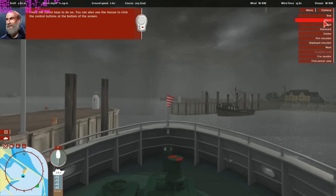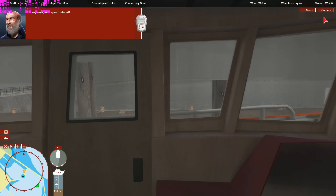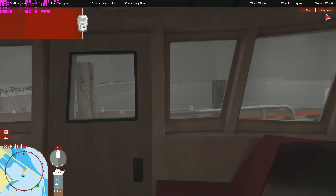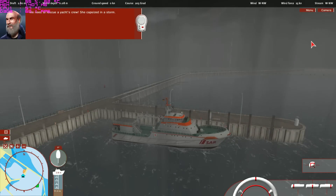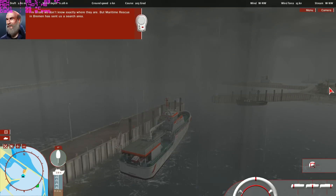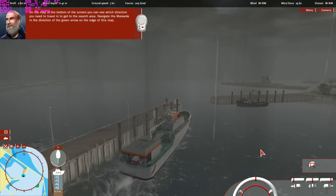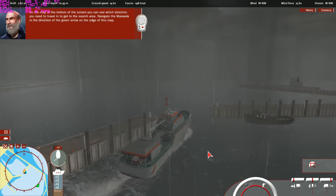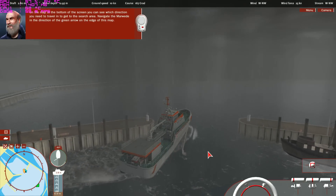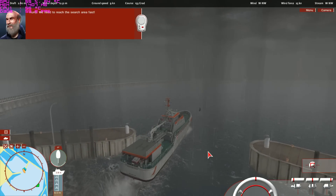You can also use the mouse to click the control buttons at the bottom of the screen. Now, full speed ahead — we need to rescue a yacht's crew. She capsized in a storm. I'm afraid we don't know exactly where they are, but Maritime Rescue in Bremen has sent us a search area. On the map at the bottom of the screen, you can see which direction you need to travel in. Navigate the Marvita in the direction of the green arrow on the edge of this map. Hurry — we need to reach the search area fast.